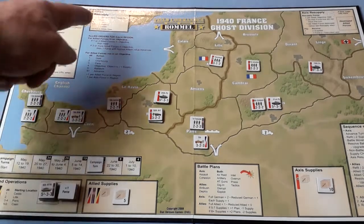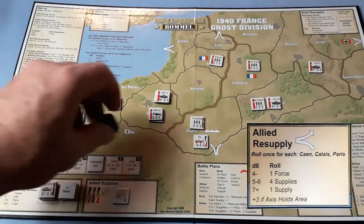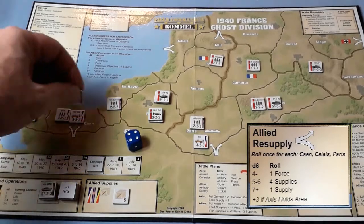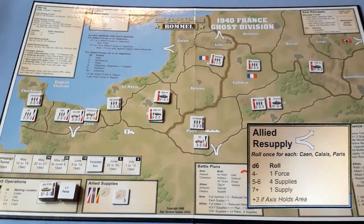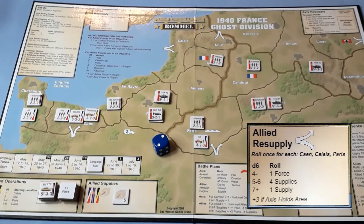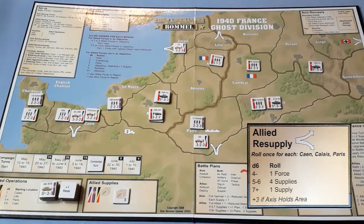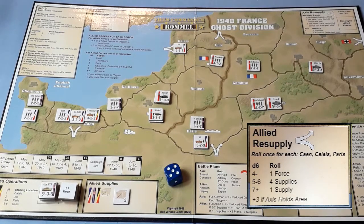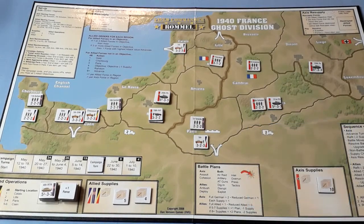It's Allied resupply. Caen — four, that's a force. The Chasseurs — long way from Belgium. Calais — two, that's another one. We're running out of forces — it's the 3rd Motorised Infantry. Paris — five — that's four supplies. They are back to nine. That's the end of the turn.